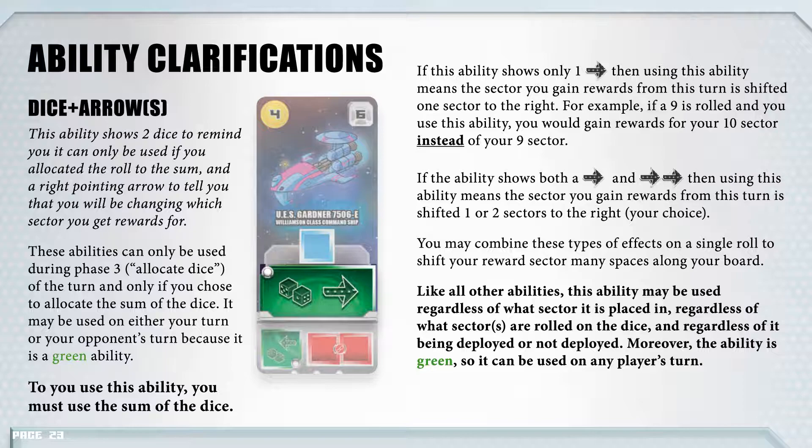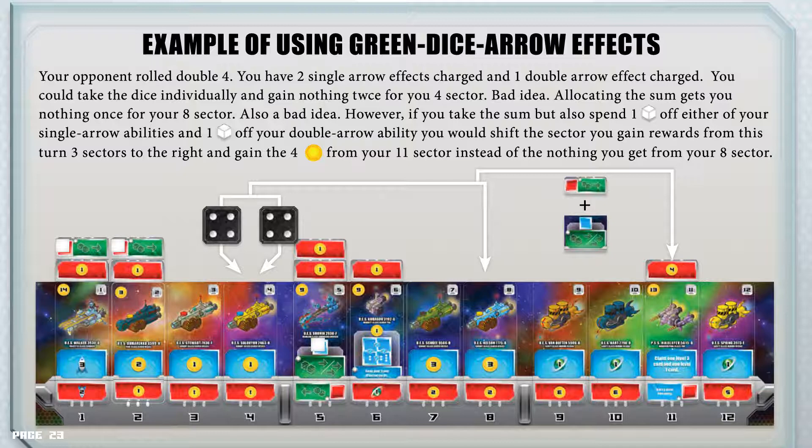Example of using green dice arrow effects. Your opponents roll double 4. You have 2 single arrow effects charged and 1 double arrow effect charged. You could take the dice individually and gain nothing twice for your 4 sector — bad idea. Allocating the sum gets you nothing once for your 8 sector — also a bad idea. However, if you take the sum but also spend 1 charge cube off either of your single arrow abilities and 1 off your double arrow ability, you would shift the sector you gain rewards from 3 sectors to the right and gain the 4 credits from your 11 sector instead of nothing from your 8 sector.